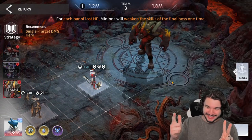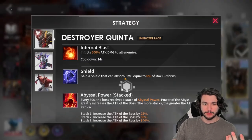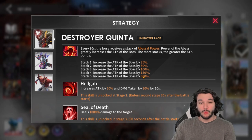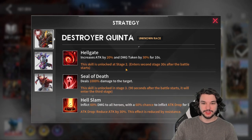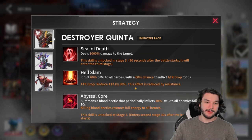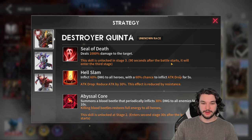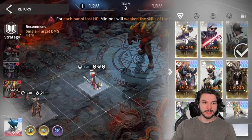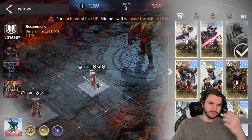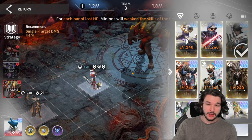The final boss gets a lot more complicated. It has skills carried over from the earlier boss fights, but also every 30 seconds it scales and gets way stronger, unlocking additional abilities: Hell Gate increases attack and damage taken, Seal of Death nukes someone, Hell Slam does an AOE hit and reduces attack, and Blood Beetle deals damage to all enemies and restores full energy when killed. If you're playing manually, definitely target those Blood Beetles to restore full energy. Some characters will automatically target them.